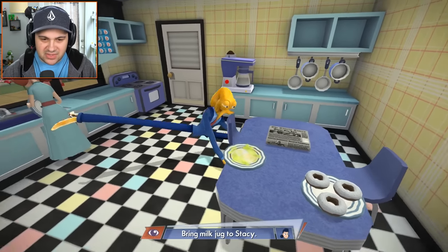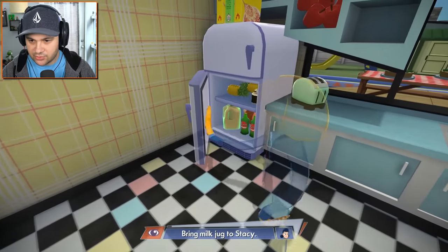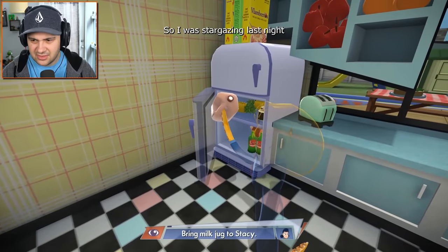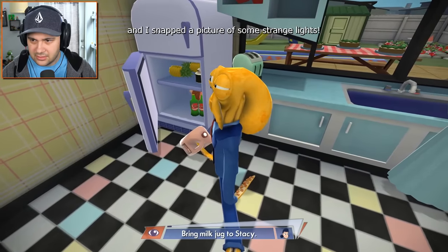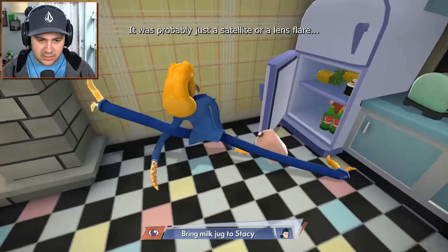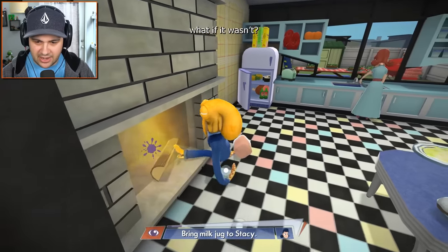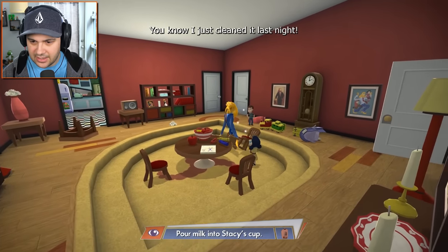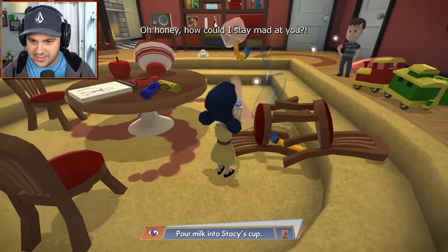We need to bring milk to Stacy. Sorry, dear — try to grab that. Is this milk? This looks like chocolate milk. I was stargazing last night while you were off in your man cave, and I snapped a picture of some strange lights. I got business to take care of — I gotta give this to Stacy. Here you go, Stacy. Enjoy that.